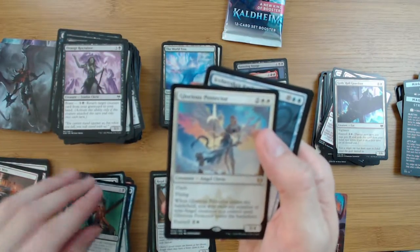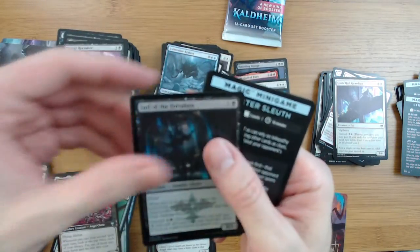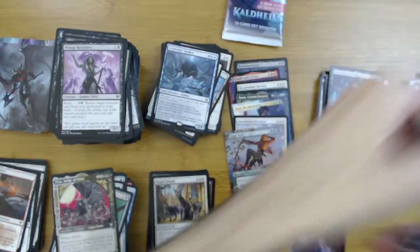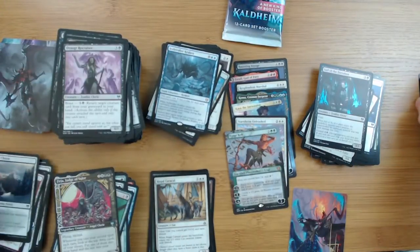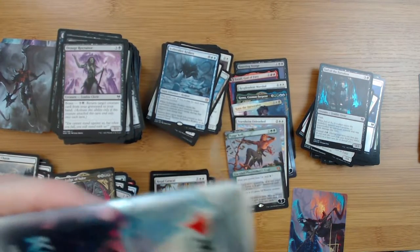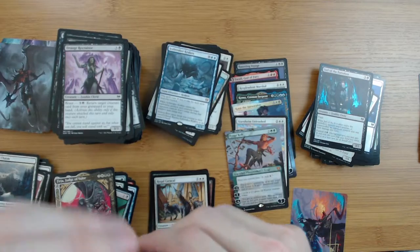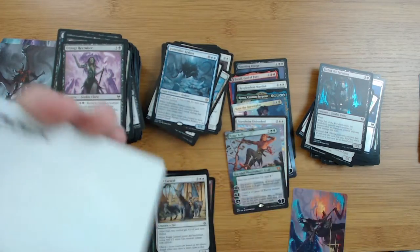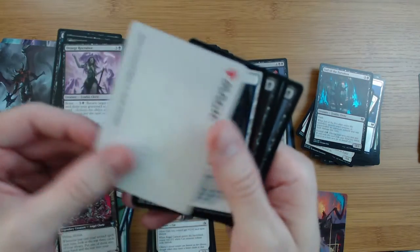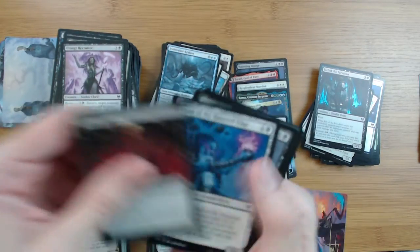Glorious Protector, another Icebreaker, Fjura Jarl, and a Woodland Chasm. Last pack - are we going to get mythic number eight? Are we going to get something decent from the list? Didn't really seem like the list pulls were too great. Village Rites.